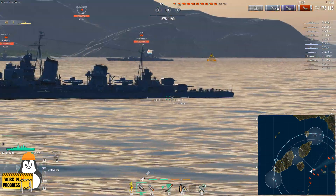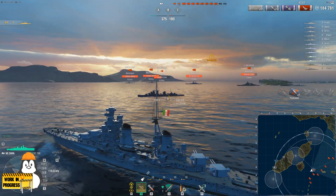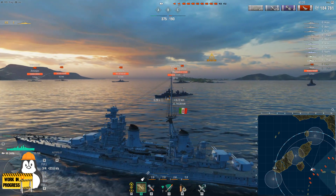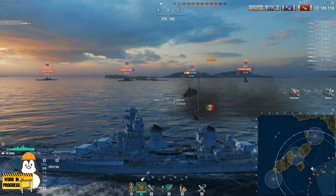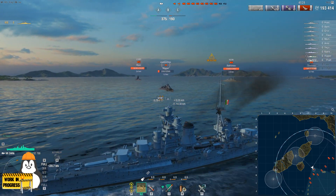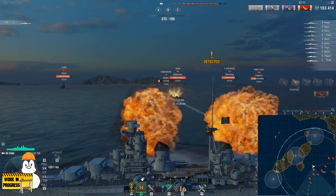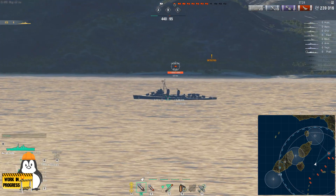SAP does do full penetration damage against two destroyers: Habarovsk and Harugamo. So you can actually do a nice chunk of damage there. However, against other destroyers you're only going to be doing 10% of your shell damage, making Italian cruisers basically worthless against them — a destroyer can laugh at you as it runs in and torpedoes you. At least Harugamo and Habarovsk you can go after, and Italian cruisers do have very good ballistics and fast shell fly time, so hitting them might not be so big of a problem.